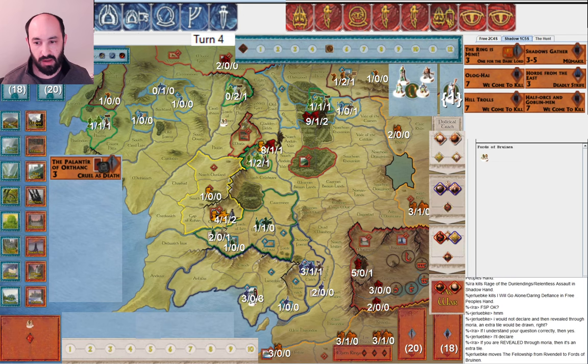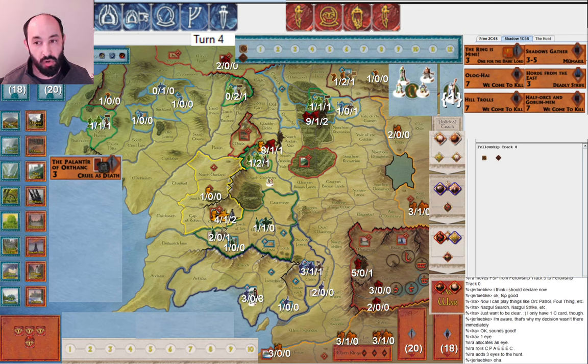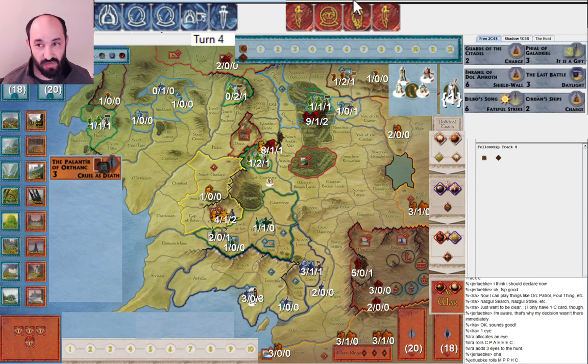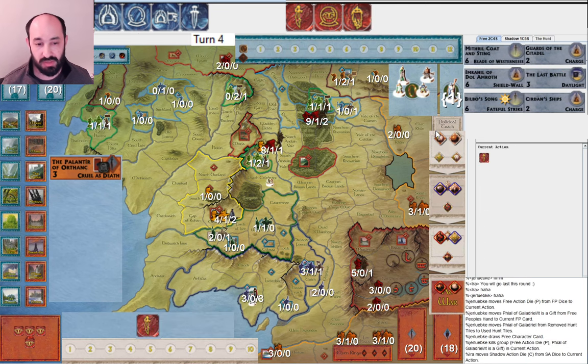They're thinking about declaring and do declare in Parth Celebrant — avoiding the extra tile from Moria. I allocate one Eye, roll three more but get no musters. I'm going to be able to attack the Elves, but I didn't roll a muster so I can't even get the Witch King turn four. They only get one movement. They still have Gandalf in the Fellowship, so they can make good use of their Palantirs. They start with Veil of Galadriel, redrawing into Mithril Coat and Sting — very nice.